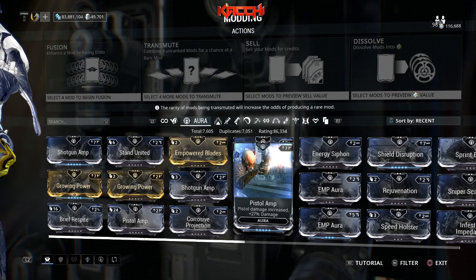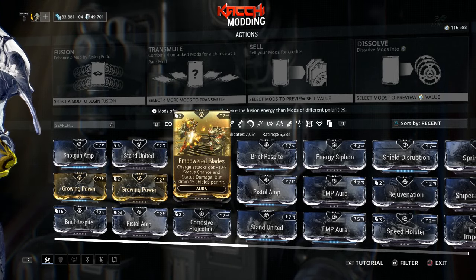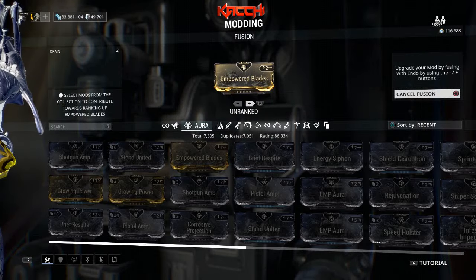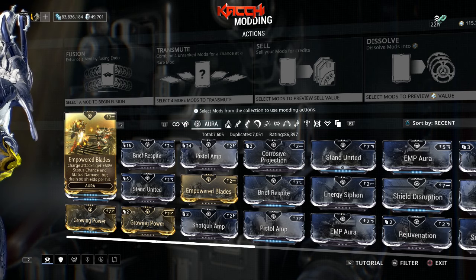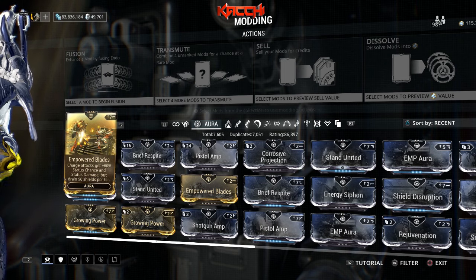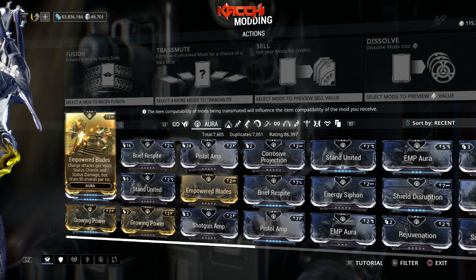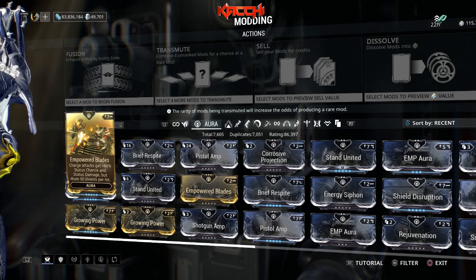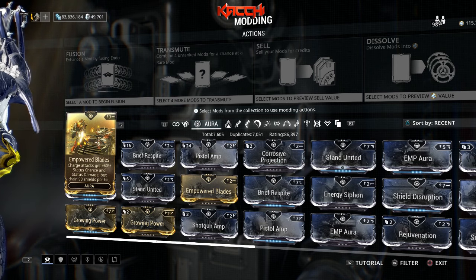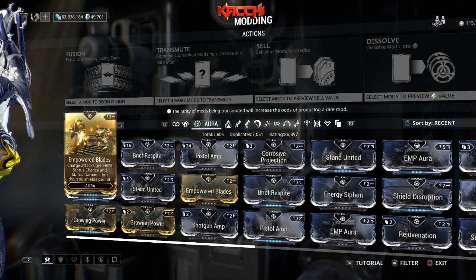Last but not least is Empowered Blades. Let me max this out to show you what it does at max rank. Charge attacks get 60 percent status chance and status damage, but you drain 90 percent of your shields per hit. So the negative side is that when you land a charge attack and proc status, your shield takes a serious hit. That's the trade-off with this mod.